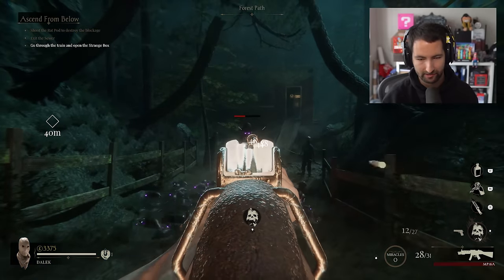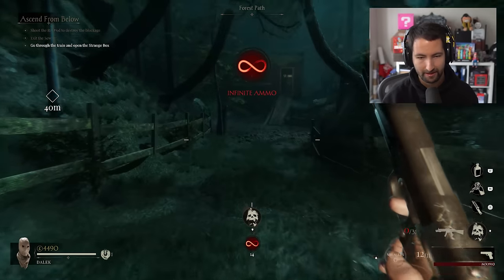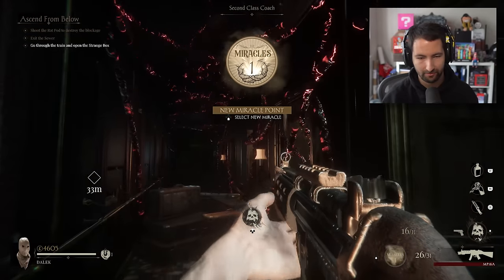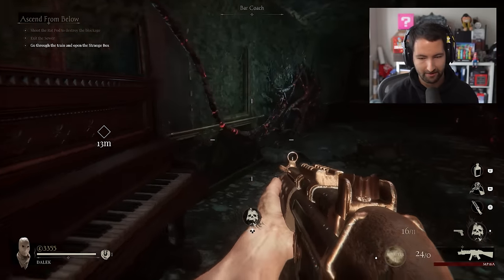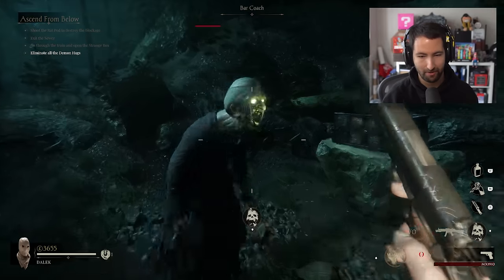He dropped infinite ammo — that is my type of drop. We need to take down the enemies on the train so we can make our way through. It's giving me Stranger Things vibes, in all honesty. Make our way out through the train. So many of these, man. This is so claustrophobic. We've opened up the box.